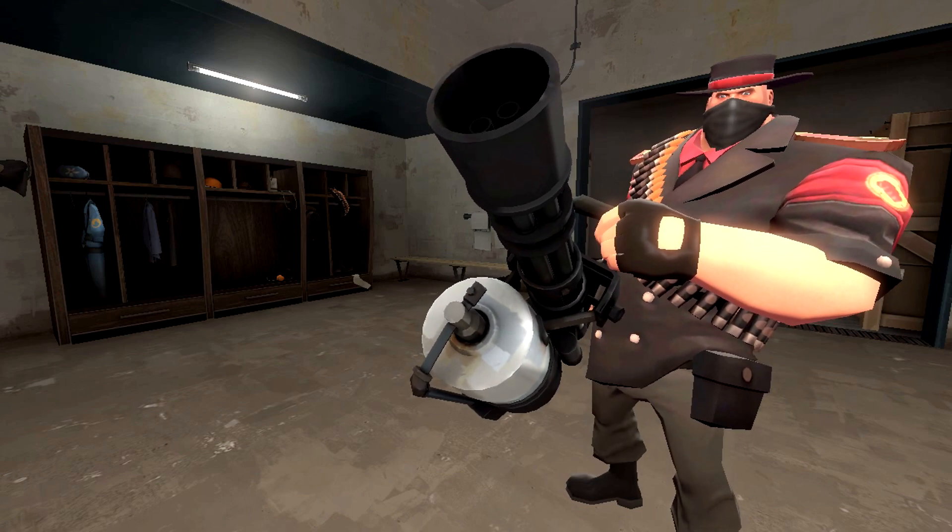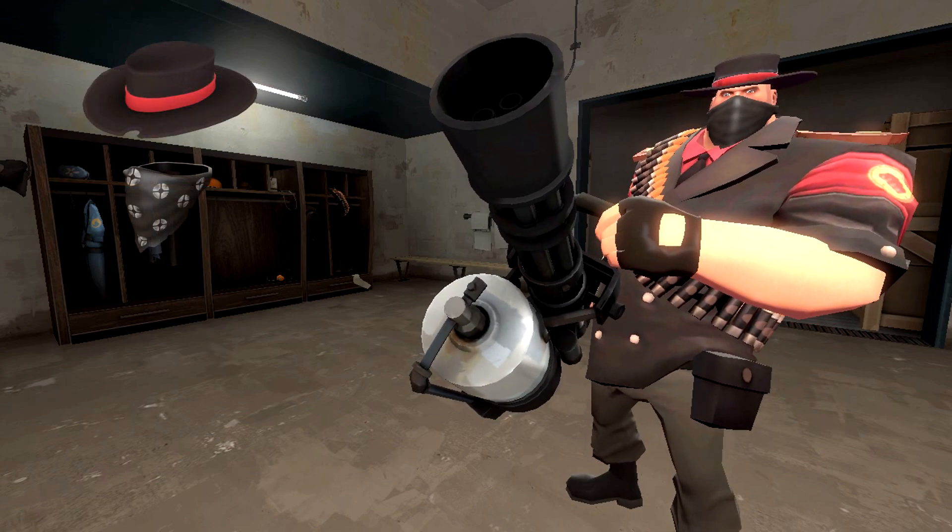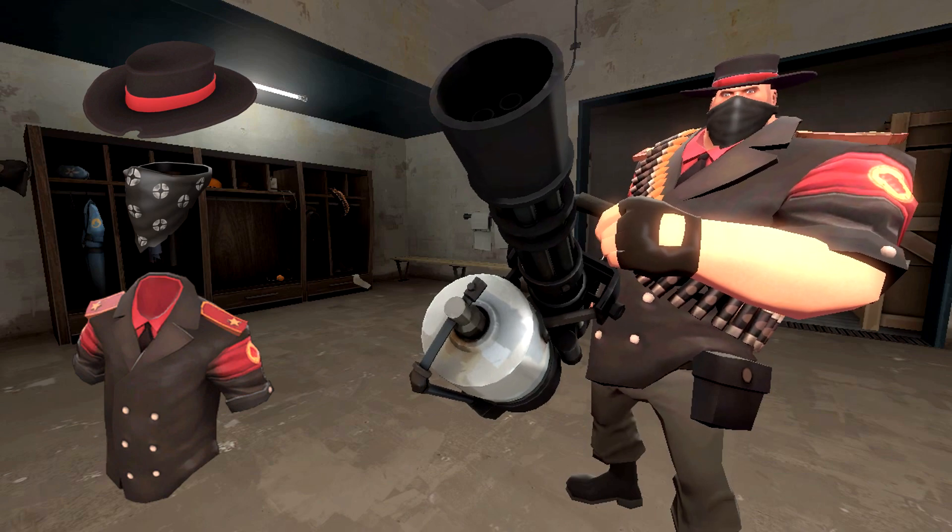And it kind of reminds me of something you might see off of the show Westworld. To make this look, all you're going to need is the Sinnershade, the Bruiser's Bandana, and the Commissar's Code. Now if you're not quite wild about the Bruiser's Bandana's edgier look, no worries — this loadout will also still look great if you want to switch that out for either the War Goggles or the Cuban Bristle Crisis.